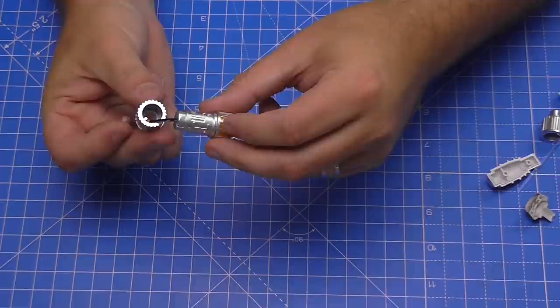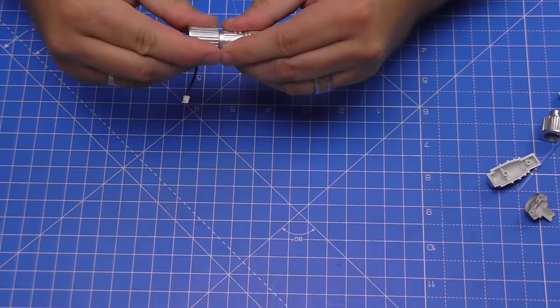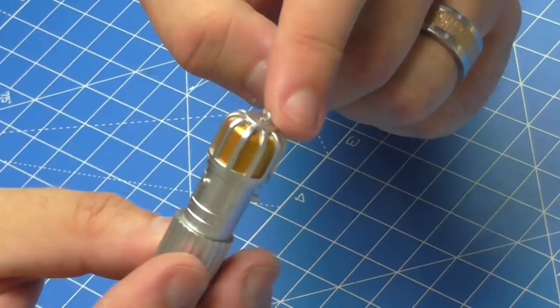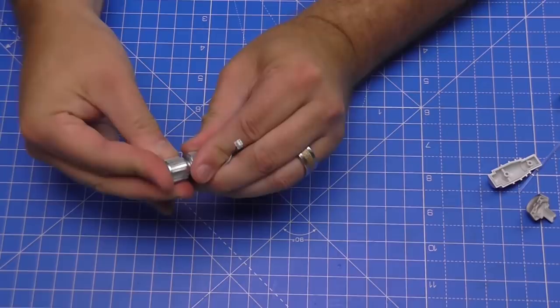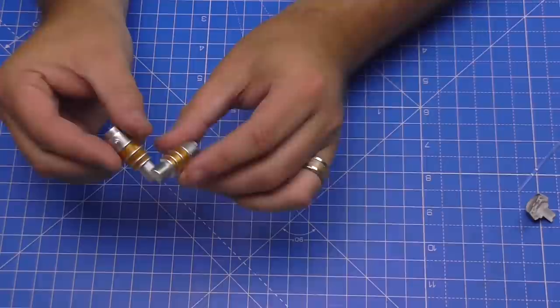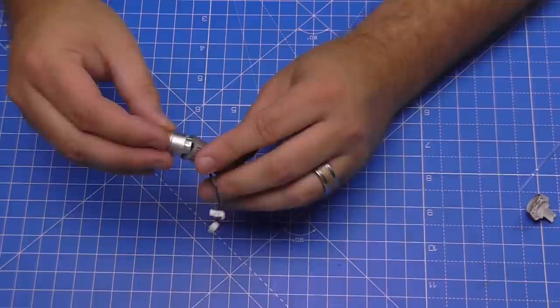Now we're going to take this section here, get the wire all the way through so it comes out the other side, and then we've got a keyhole pattern there that we can push this together. When I'm pushing all these parts together I'm being very gentle. I'm not pushing down on this LED because we want that to be staying out right there. Now we're going to put this section in - we want this wire to go into the recess there when we push this in, like that. The wire's now coming out the side. Then we've got some more cannon components - quite simply all we're doing is pushing these together, no glue.